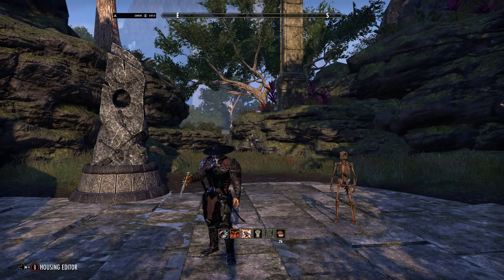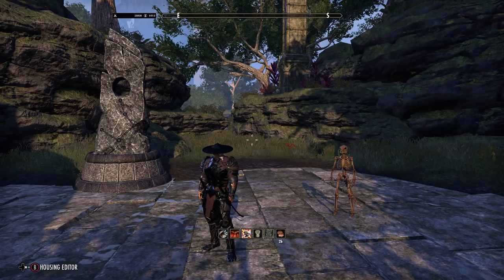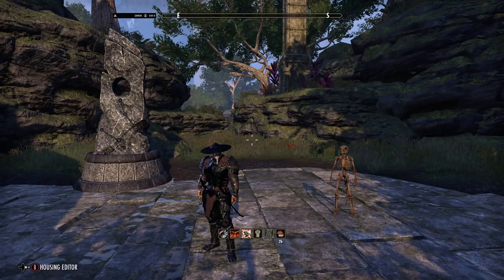Welcome back everyone to another ESO build video. Today it's going to be the update to the Simpla, the Stamina Templar for the Dragonhold DLC. Now this has been used quite a lot in the past, mostly because of its ease of use. It has a very static rotation — you can basically stick to the same rules throughout the entire fight, whether it's execute, the beginning, or in the middle. It doesn't make a difference whatsoever.